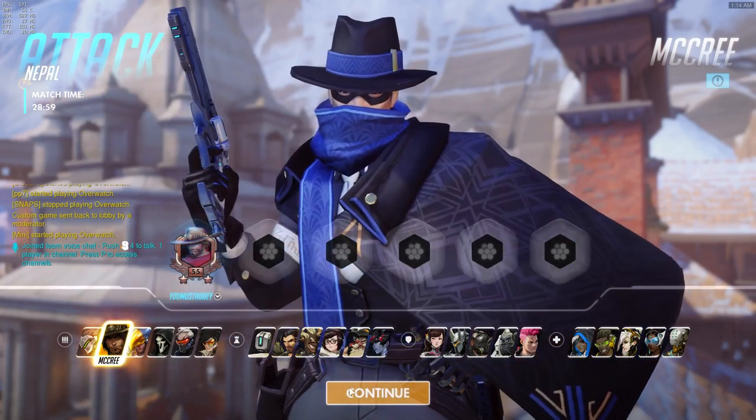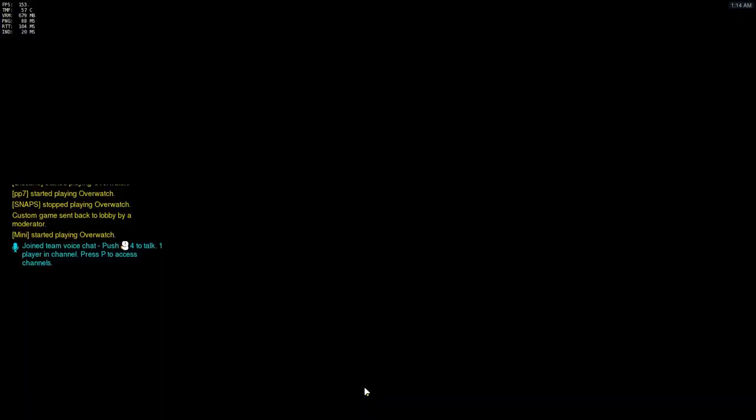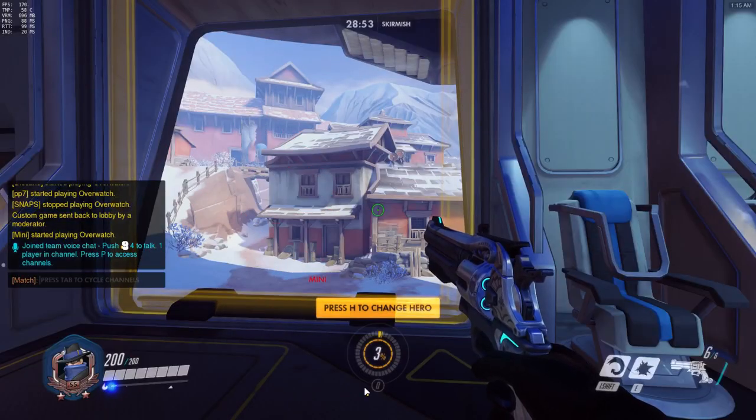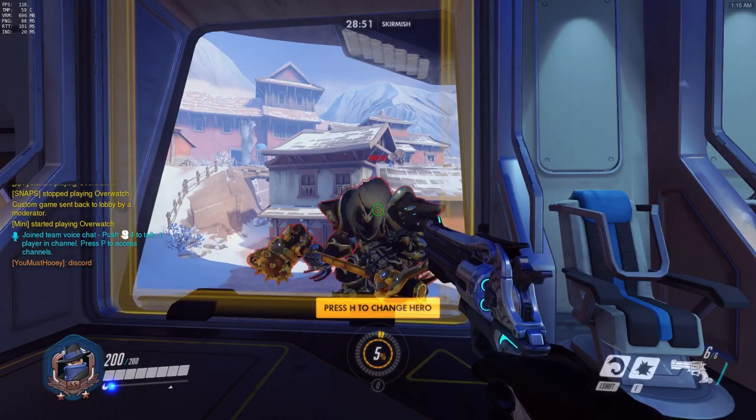This is Hui from Temblestorm and today I would like to discuss McCree's flashbang against certain characters. In this video I want to talk about how to effectively use your flashbang against enemy Reinhardts and Genjis.